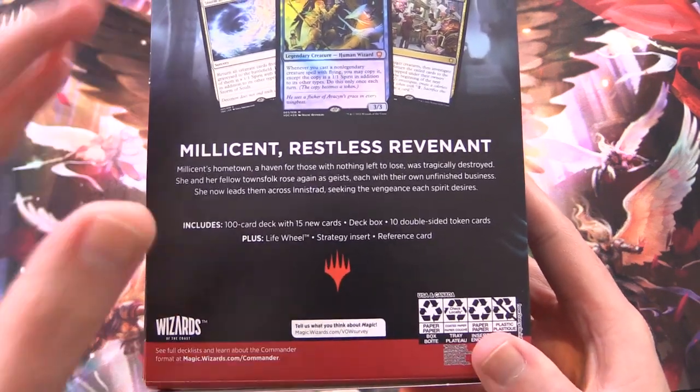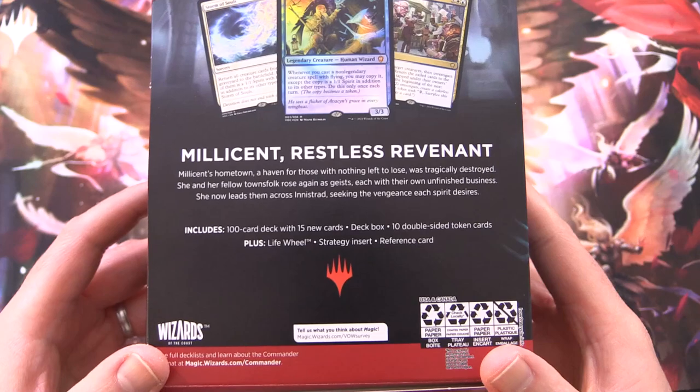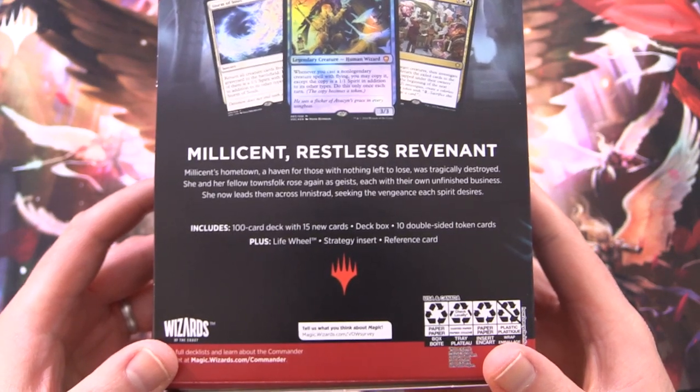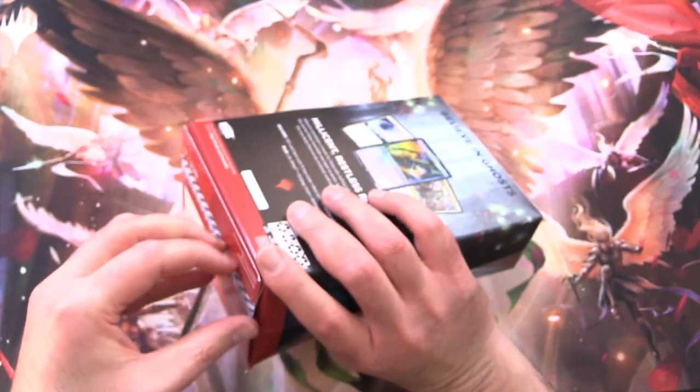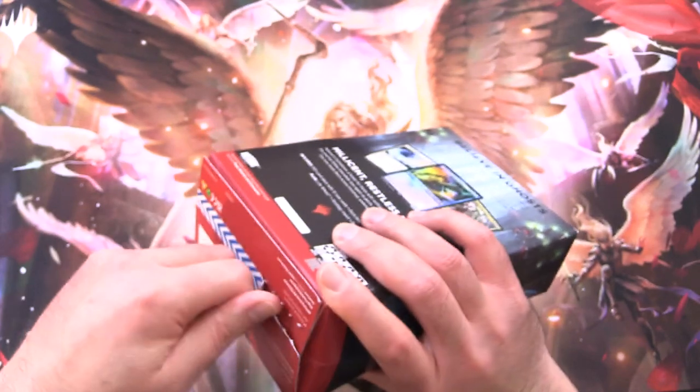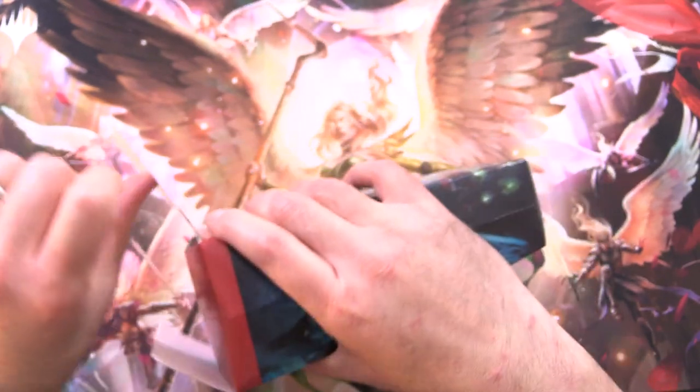We've got a 100-card deck with 15 new cards, a Debt Box, 10 double-sided tokens, a Life Wheel, Strategy Insert, and Reference Card. Let's get into it - we've got the pull tab on the bottom, ripping it open, let's see what we get here.